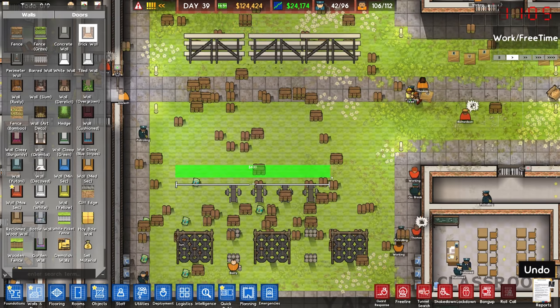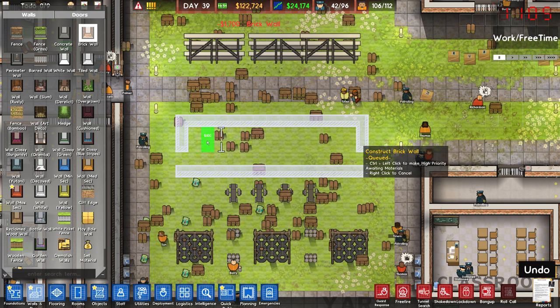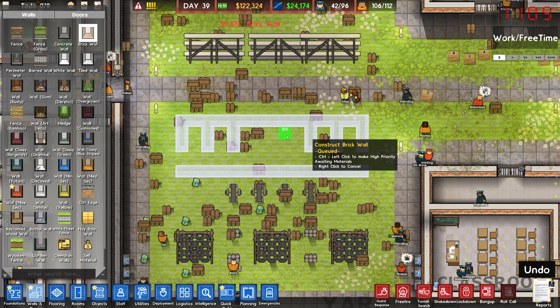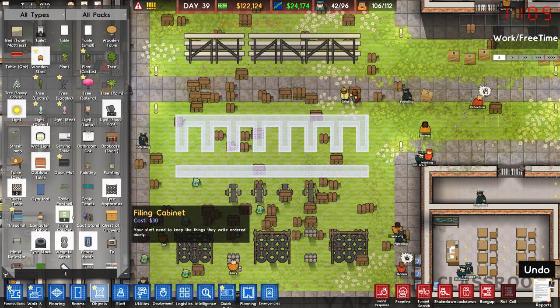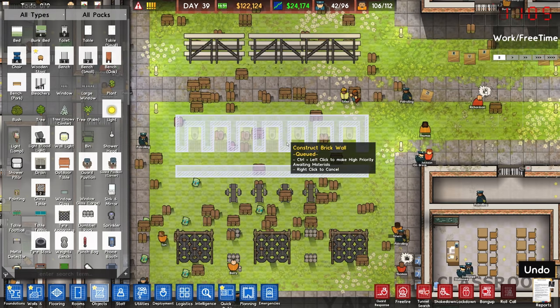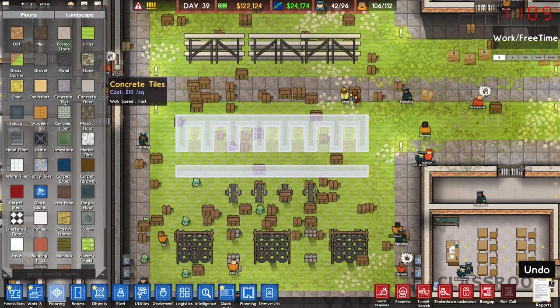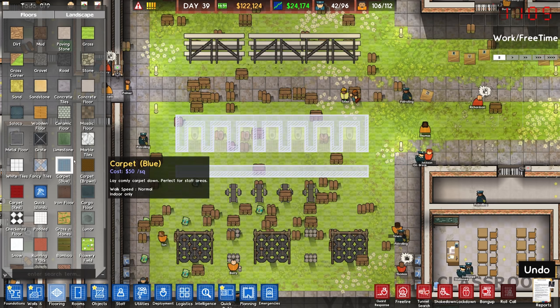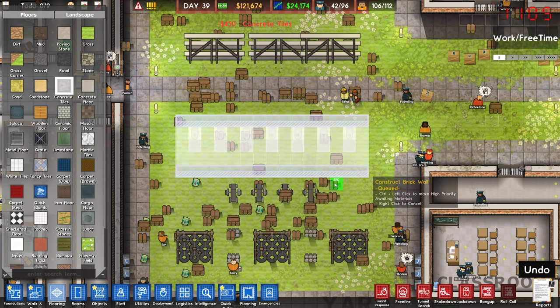So if we do a straight wall there and then I do something like this, this in theory will work as a toilet block, right? Sort of. It's a bit of a nasty way to do it, but it'll sort of do the job. So just a bunch of toilets in there. I am going to do drains in here as well so that if the toilets get broken, they don't flood the yard. And then in terms of flooring, concrete tiles I guess is kind of the way to go on this.